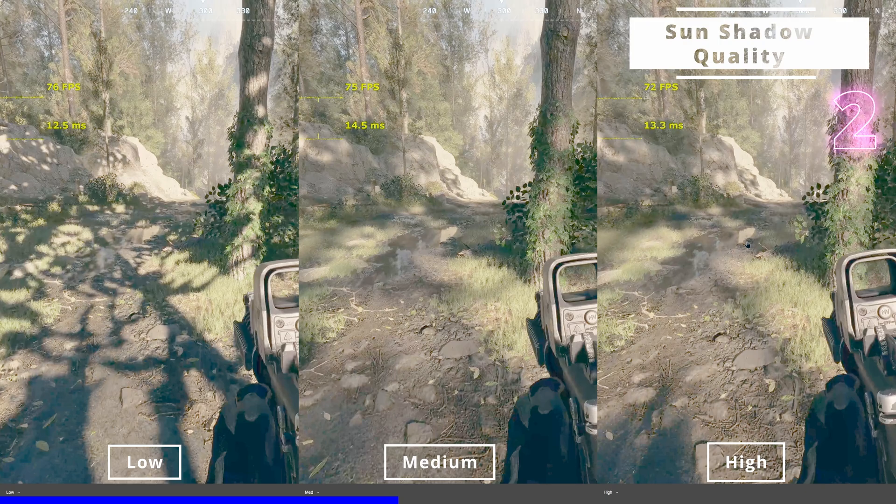Considerably more CPU intensive. So if you're CPU bound or trying to hit 140–160 FPS, reducing shadow quality to medium or low might help. Medium and low primarily differ with respect to draw distance and the degree of shadow softness. Medium has soft shadows, but not as soft as high.